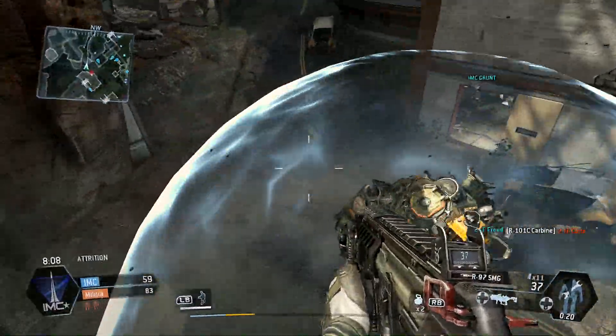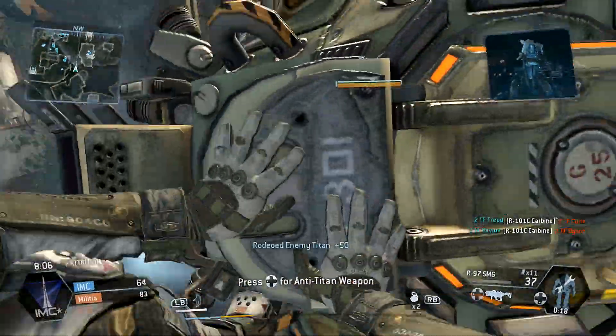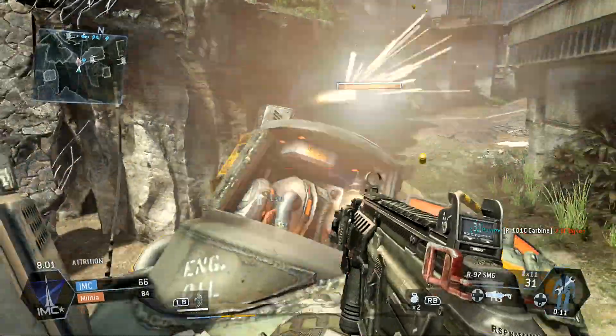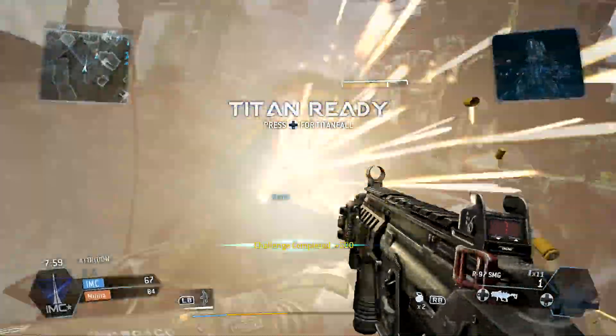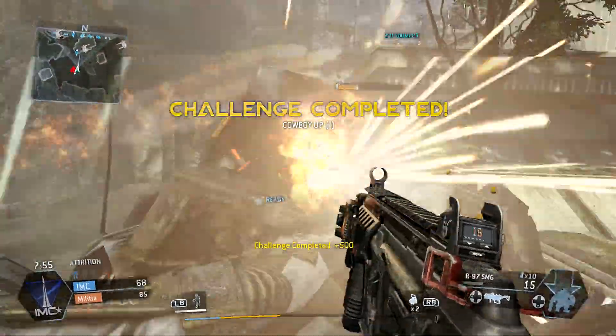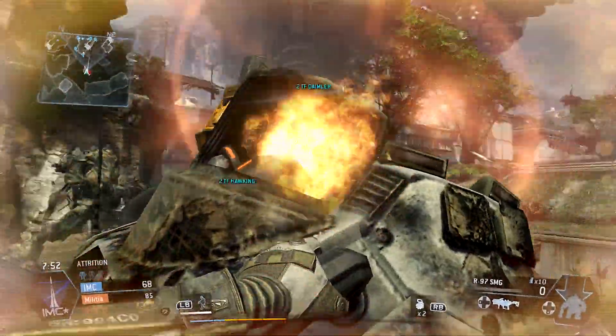When you call a titan in, you get a little shield around it, but I'm going to jump on this one just as the shield is going down and hijack him immediately right off the bat. What you want to do when you hijack somebody is start shooting their inner core, and there you can see how little damage the submachine gun will deal as opposed to something like an assault rifle or a pistol where I could have already killed him.